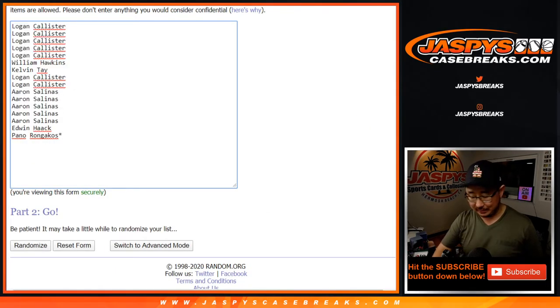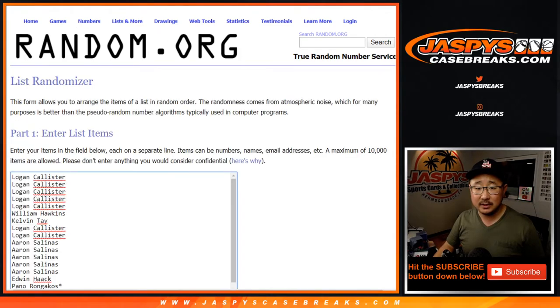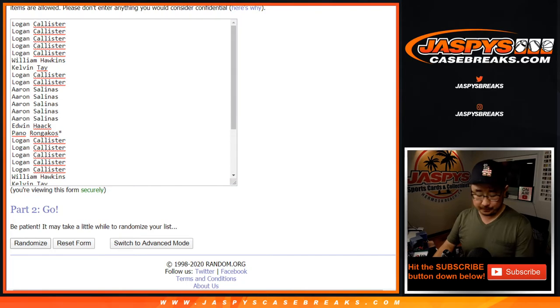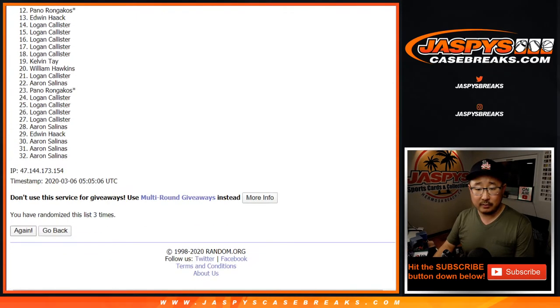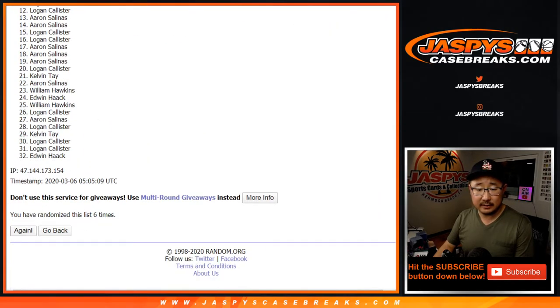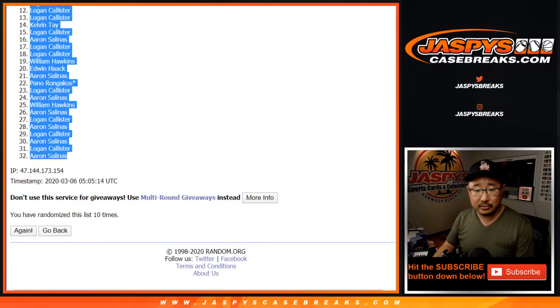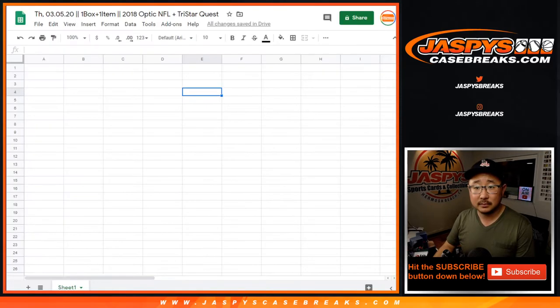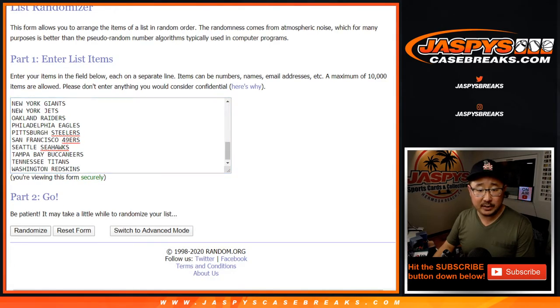Let's double you up, and randomize your names — randomize the teams 10 times. After 10 times, we've got a couple Logans down to an Aaron. That's 6 and a 4, 10 times for the teams.